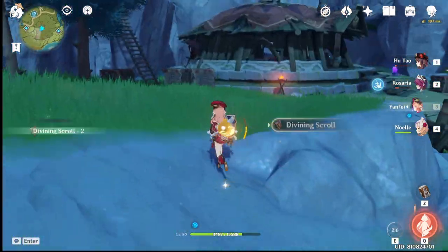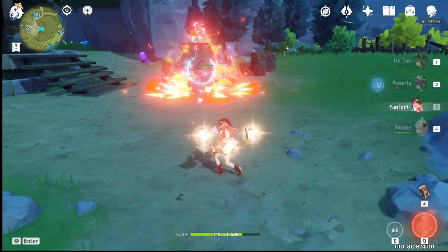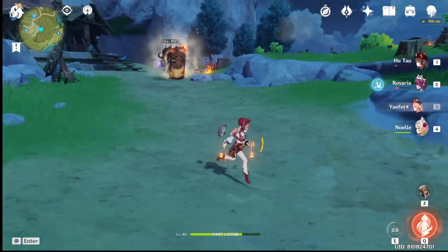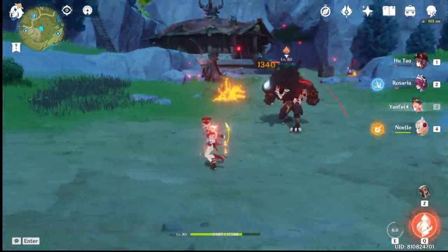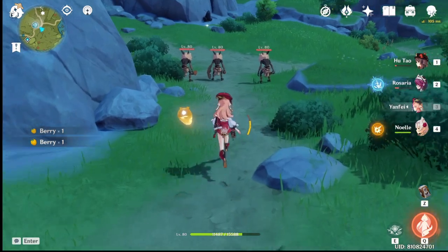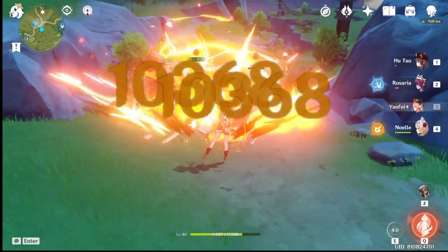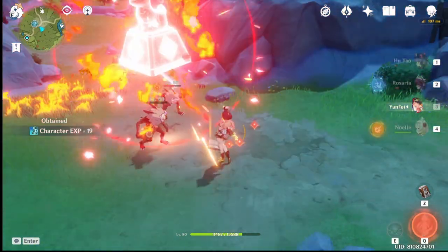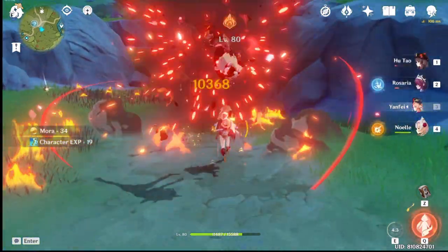The combo is: one, two, charge attack, then E, then another charge attack. That's the main combo you should be doing when playing Yanfei so you're not wasting your E, since her E gives you the maximum stack of scarlet seals. After using your charge attack, use E again to get the seals back, then charge attack again.